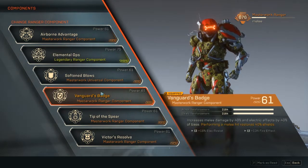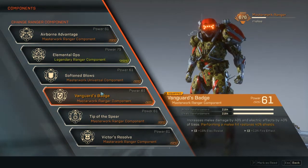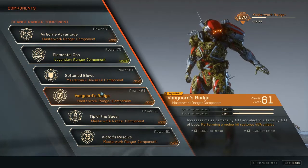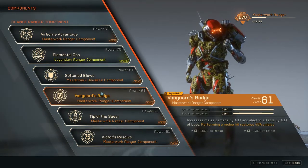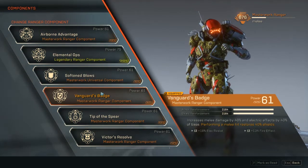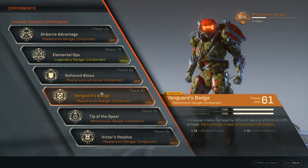The next component, Vanguard's Badge, increases melee damage by 40%. We're not primarily doing melee damage, but this is the key survivability component — it's always active. It increases melee damage 40%, electric effects by another 40% of base, and performing a melee hit restores 40% shields. You can melee pretty often with the Ranger and 40% shield healing is a lot.